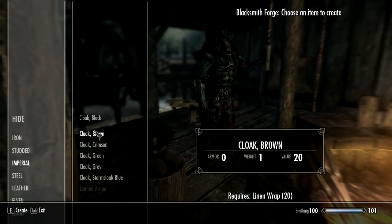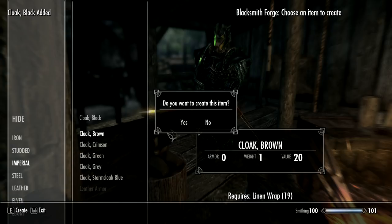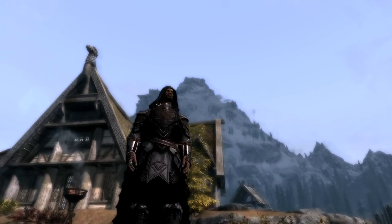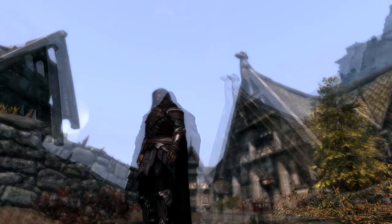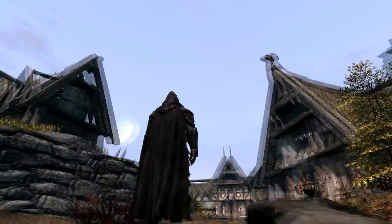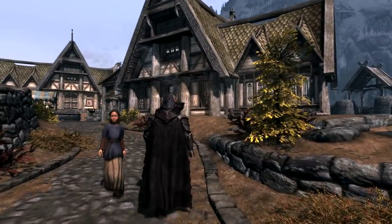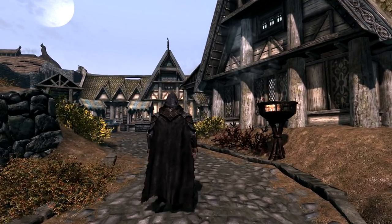These items are craftable so you can get them very early on — they just use linen wrap as ingredients, so you should be able to get them pretty much at the start of the game. It's a very simple mod, very easy to install, and it's really worth it. It adds a very unique look to your character and there's no real downside — it doesn't take the slot of anything else, so it doesn't stop you from wearing whichever armor you want.